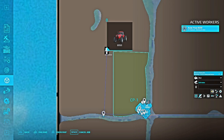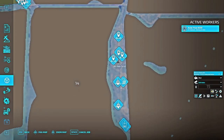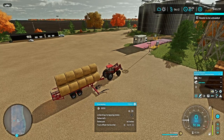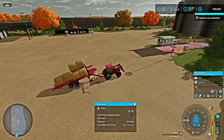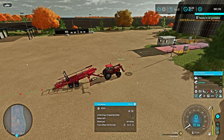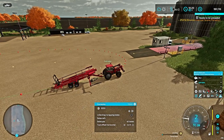Now you can see it jumped right onto my recorded path and it's coming right down here to the bale sell point. We have reached the bale sell point and it is going to unload them. The way I have it set up, it's right in the trigger zone. You need to set up your sell point accordingly. You can always adjust your sell point once you have it set down by right-clicking on the node and sliding it forwards or backwards accordingly.